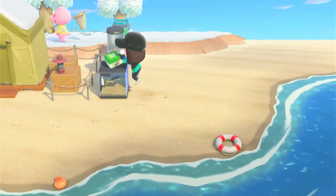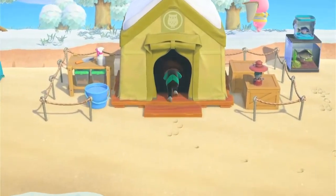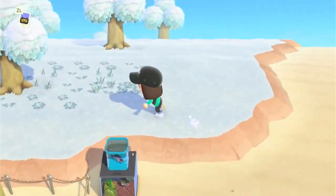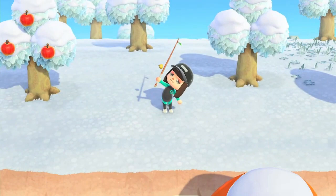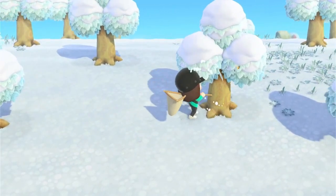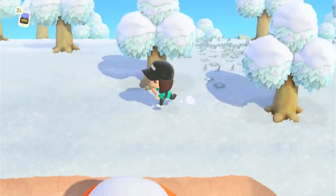Blathers said he needs six more and then we can get his museum upgraded — it's a museum, give it some respect! We just donated all these creatures to Blathers. Now let's craft the vaulting pole — we need softwood, which I don't think we had in storage. Let's shake the trees before chopping them — let's learn some lessons! We got enough softwood, so let's craft the vaulting pole.